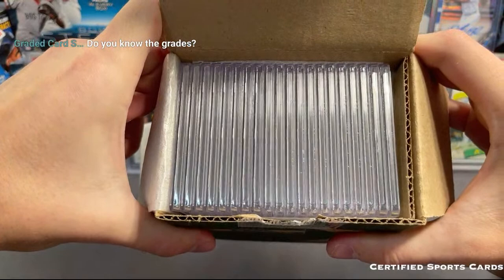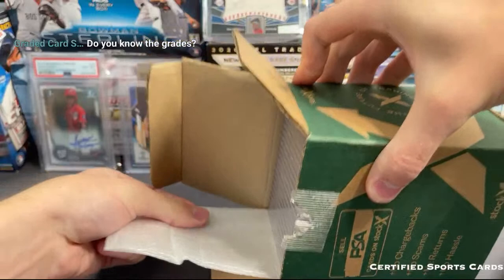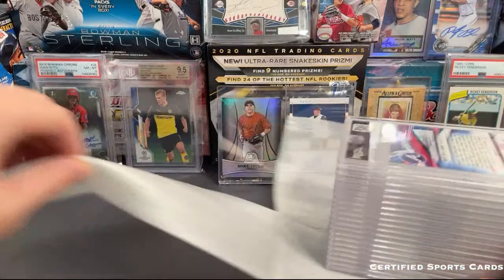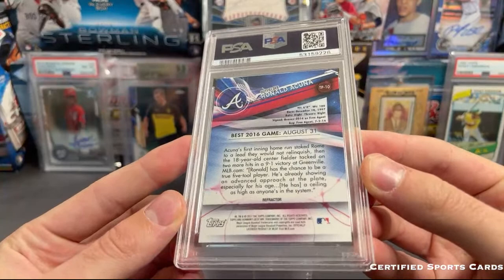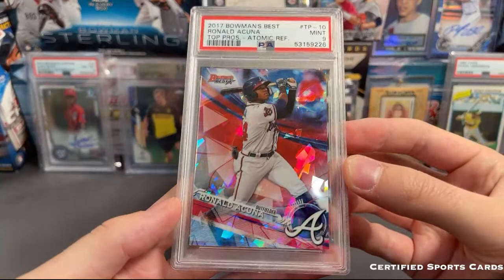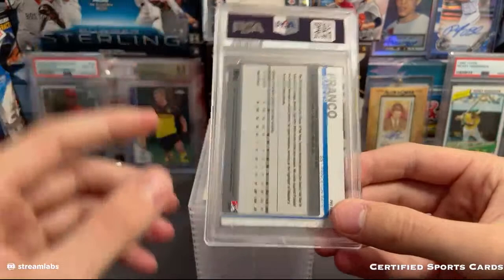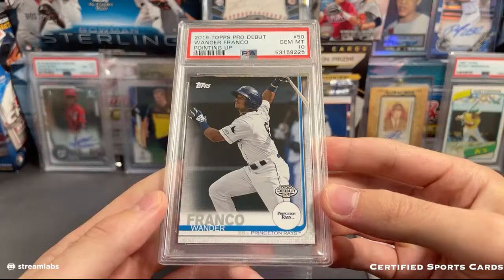Here's the first box. Do you know the grades? I know some of them - I looked at a couple but not all of them. First one is going to be an Acuna - I think this was an atomic - and that one got a nine. Cool-looking card though. I kind of felt like it was in better condition and thought it was going to get a 10, but nine on that one. We have a Wander Franco - this one is a 10.